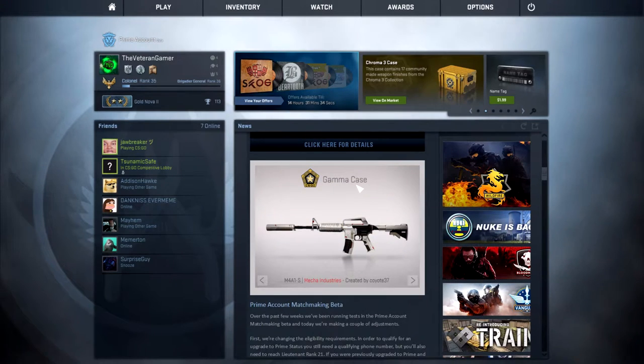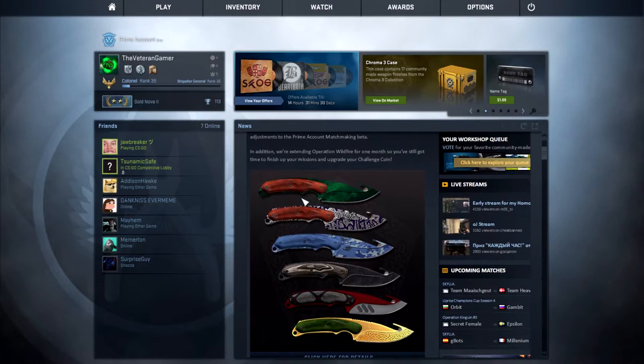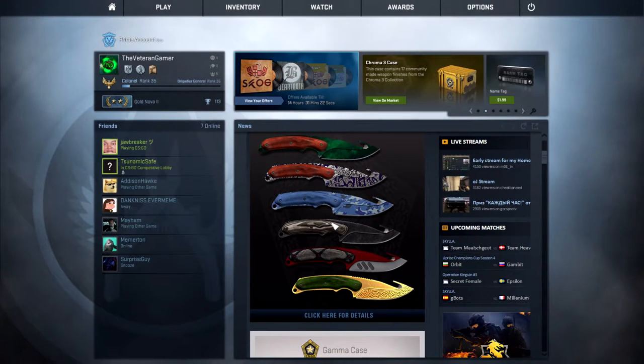It's probably one of the biggest cases we've seen so far because of the knives. These are the new knives — there's six of them. They're not just the gut knives, it's just the skins. But they look pretty fantastic. My favorite is probably the Lore — obviously without the dragon, just the Lore.